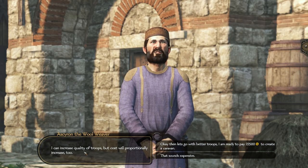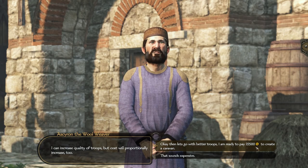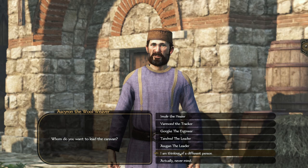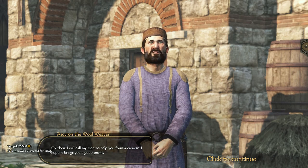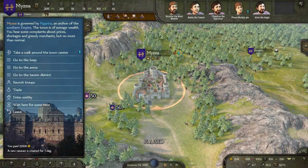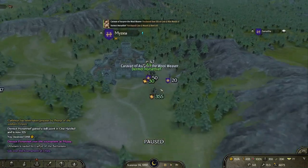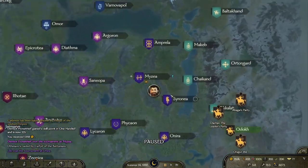The merchant will say he can increase the quality of the troops but the cost will proportionally increase. Select 'I'm ready to pay $22,500 to create a caravan.' He'll then ask who you want to lead the caravan — select your companion, in this case Dermot Horse Thief. Once you confirm, you've paid $22,500, he'll call his men to form the caravan. Leave the town and you'll see the caravan come out shortly — it'll be highlighted in green as an allied party with 30 people, and he'll start walking around the map.